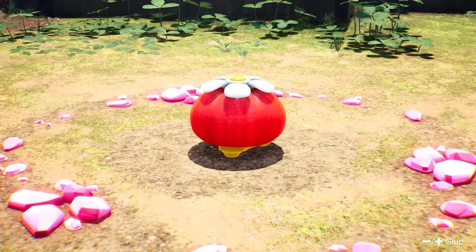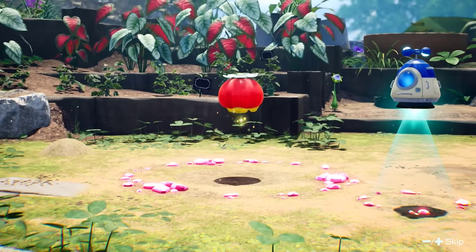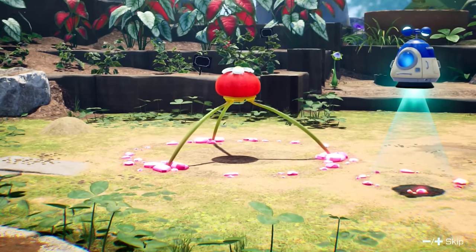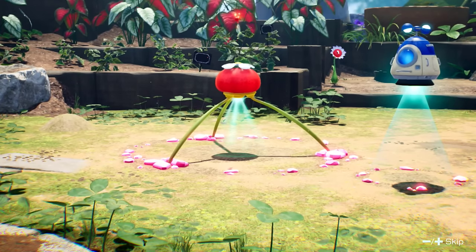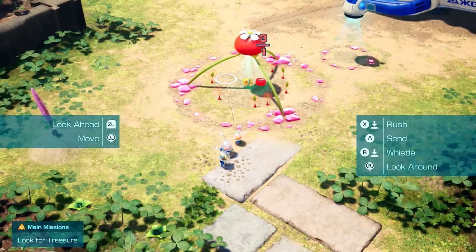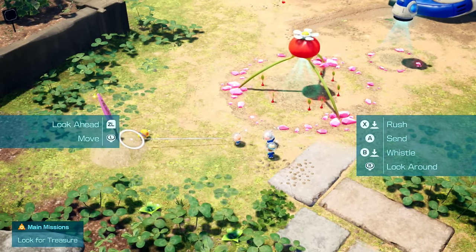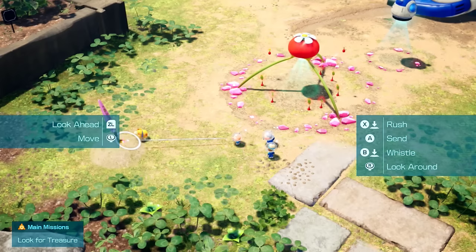After saving Colin and Shepherd, the game opens up a bit and we can get the red onion. This gives us a single red pikmin, but don't pluck him just yet — time doesn't pass while we're in this hub area. We can take advantage of that right away with a niche mechanic where pikmin sprout flowers after being in the ground for four minutes.